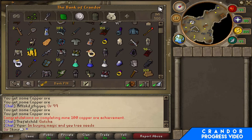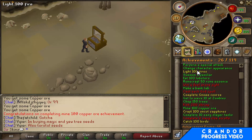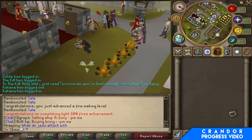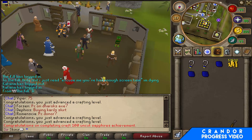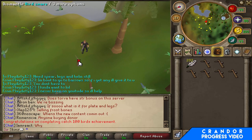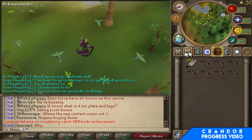Achievements left: 150 trees done, 100 copper ore done. Still need 100 fires, uncut sapphires, and 100 birds. Shouldn't take more than 20 minutes. 100 fires out of the way — just sapphires and birds left. Done! We did it — 100 birds! Back to Slayer — the Slayer grind for the next hour or so is going to be real.